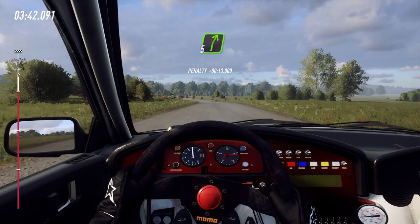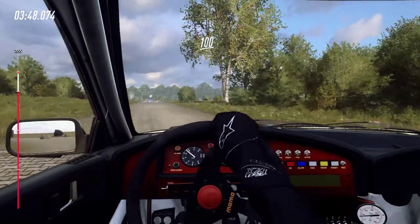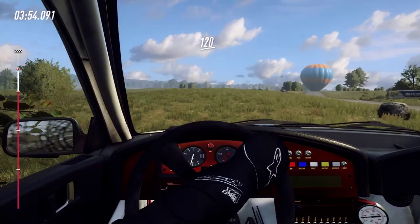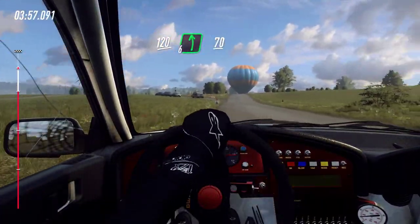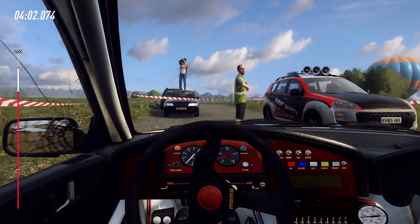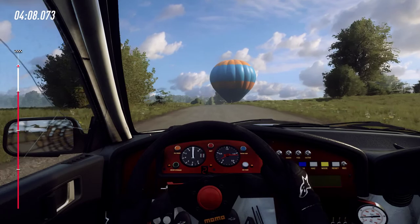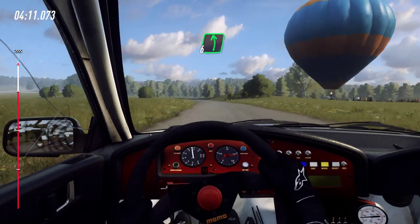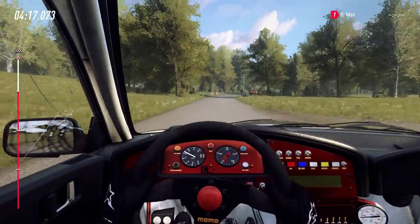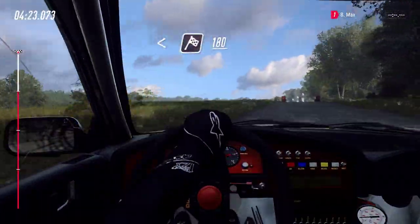Crest and five right to the crest, into slow six left and turn unseen square right, one hundred. Turn unseen square right, one hundred and twenty. Crest and six left long, seventy. Float left of crest, one hundred, five right long tightens, into five left long tightens, opens — well finish, one hundred and eighty to stop.